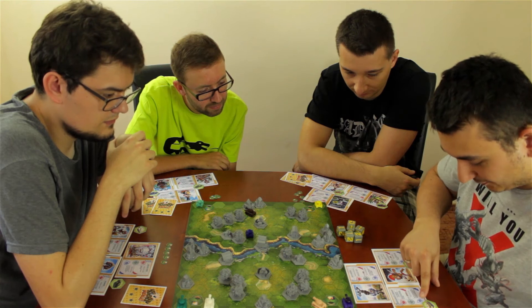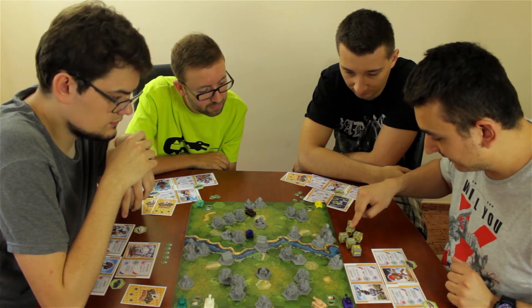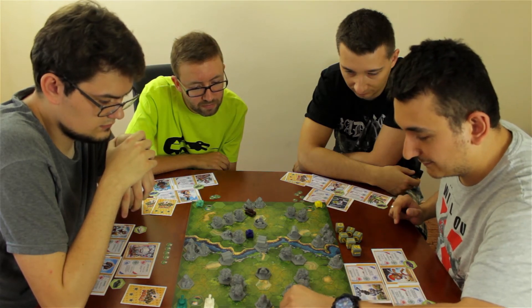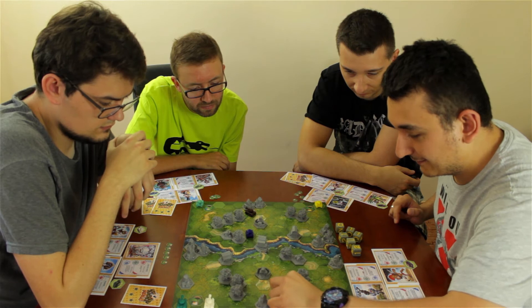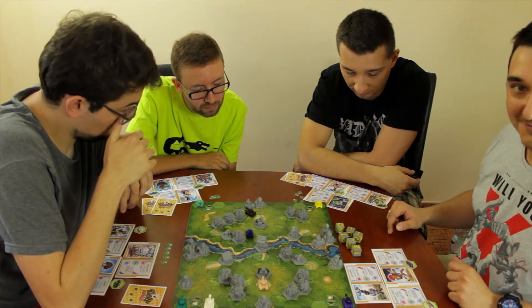Player 1 has two move dice and counts eight total movement hexes to position the scissor tank at the objective. He notes his team is full of aggression and plans to push forward and shoot everything that gets close.